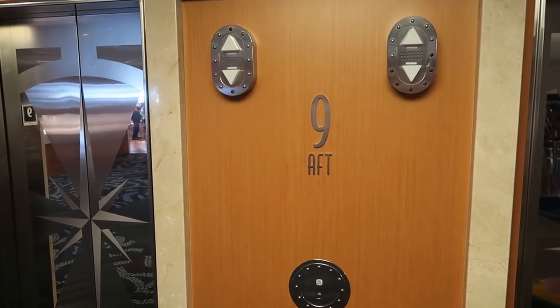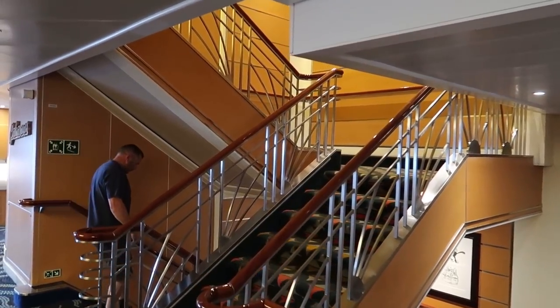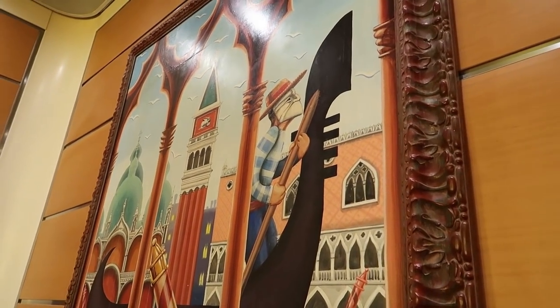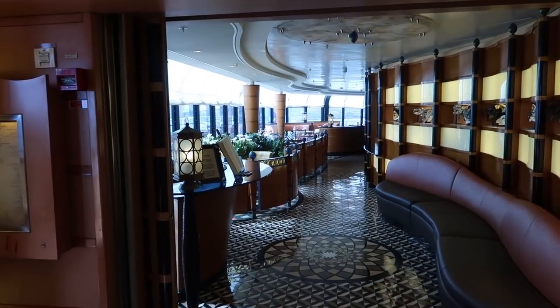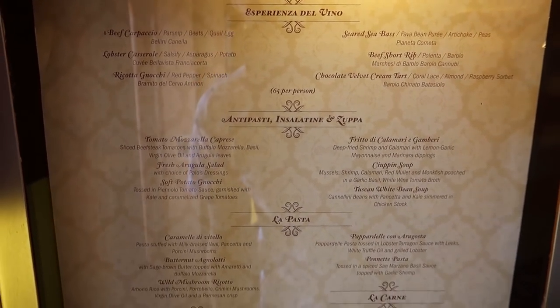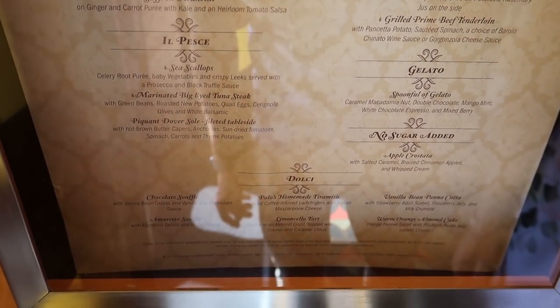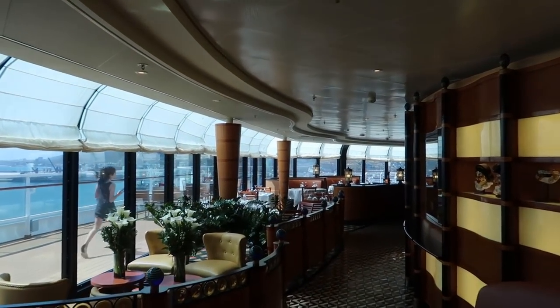Starting at the aft elevators, the carpet changes to the Paulo pattern and there's a painting of someone driving a gondola. This is deck 10 aft — Paulo, the fine dining Italian restaurant. We had brunch here earlier and it was delicious — honestly enjoyed brunch more than dinner. Let's have a quick look inside.